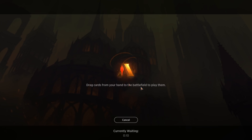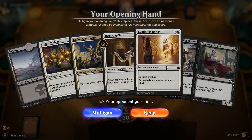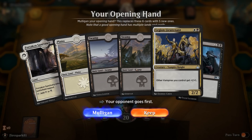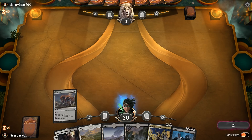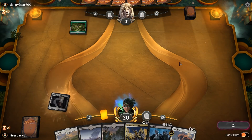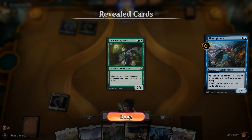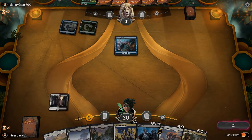We pretty much got mana screwed right from the get-go. I love everything else about this hand but the one swamp — that's risky. I'm not willing to take it. We draw into a Seal Away — would have preferred a creature, but sometimes you've got to take what RNG gives you. I have the Lieutenant here but I'm not going to play it because it will get knocked down pretty quickly.